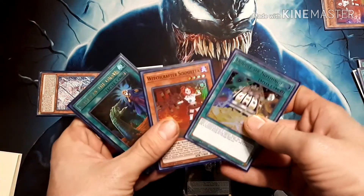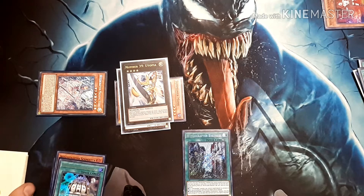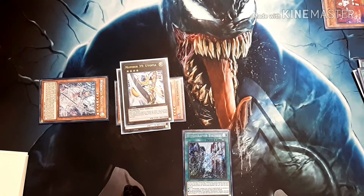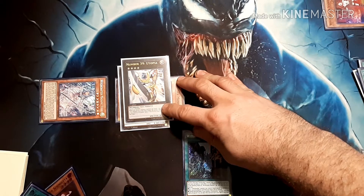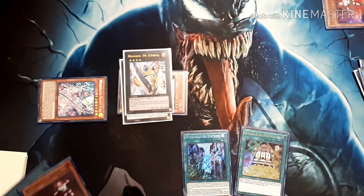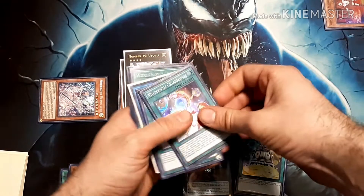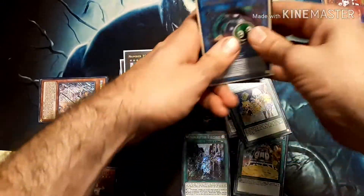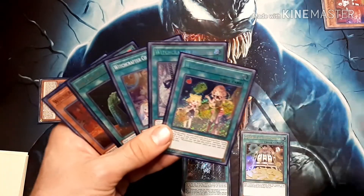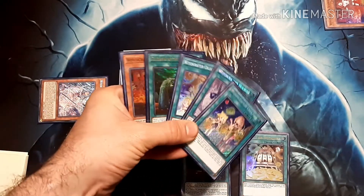I'm going to leave Madame Fair in defense. 5,000 attack — go into battle phase, swing, activate Double or Nothing: 10k beater. You've got Madame Fair for your negate on the field. You've got your next turn set up. On end phase you're going to get Collaboration, Holiday, and Creation back to hand. Here's what your hand is looking like — looks like we just started. Utopia Double, Madame Fair, protection for Shooter Witchcrafters. That is a busted hand.